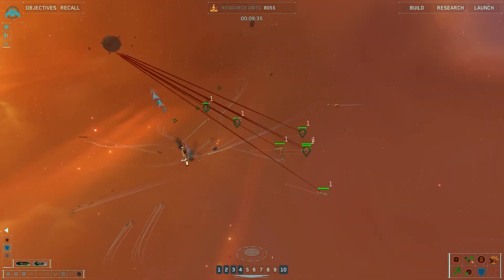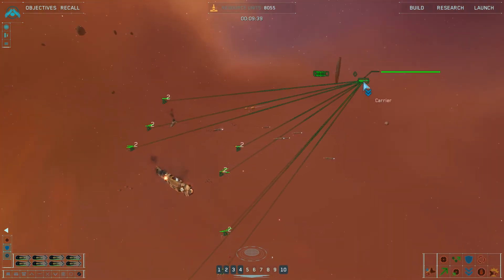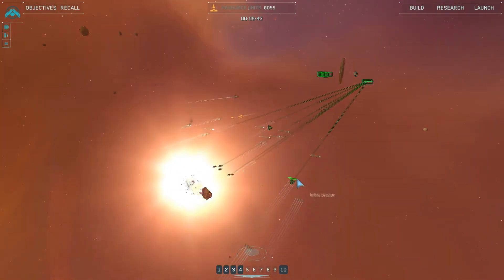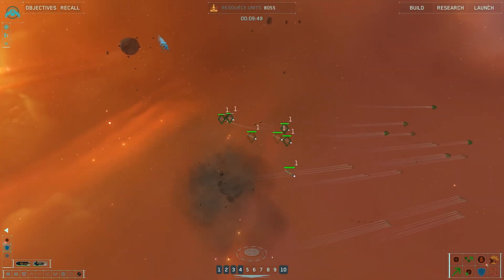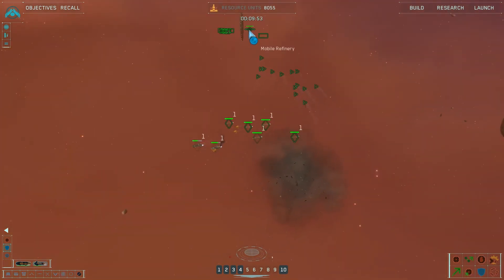Carrier is done for. Send these guys back — go heal up real quick again. Torpedo 1 under attack. Hopefully these workers will get this repaired. We can take this group out real quick. Repairs initiated.